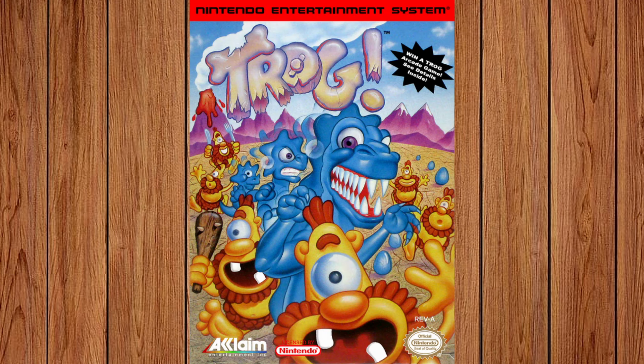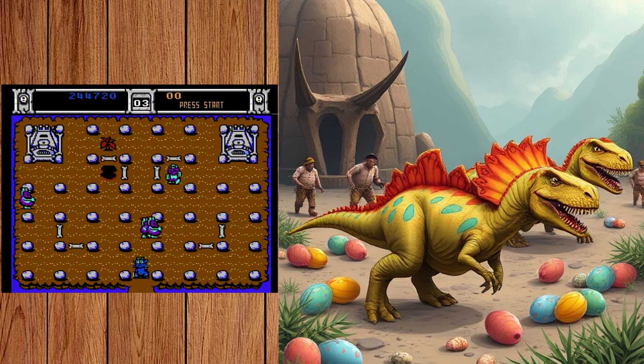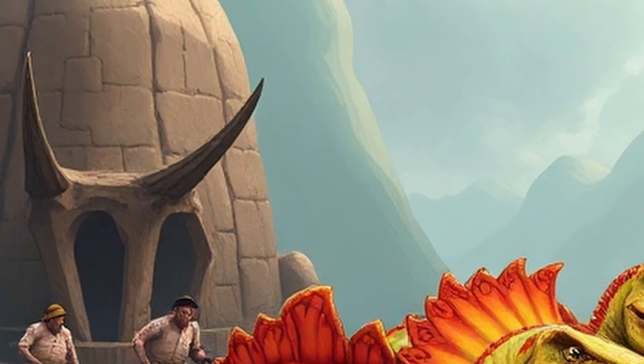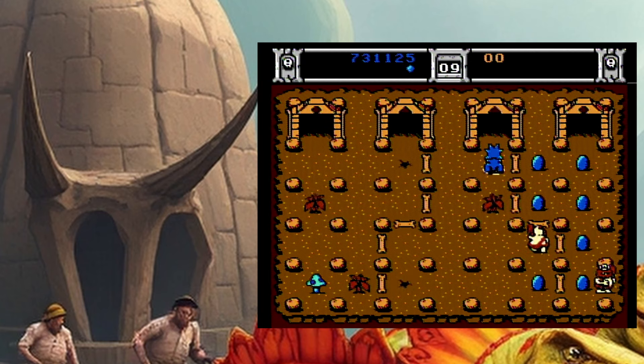The answer is Trog. The prompt was: dinosaur roving around and collecting colorful dinosaur eggs while being chased by cavemen. The dinosaurs here look more like dinosaurs than the goofy one you control in Trog, and the cavemen here are more like park rangers, but the dwelling back there is oddly reminiscent of the ones you encounter in the game, which is pretty sweet.